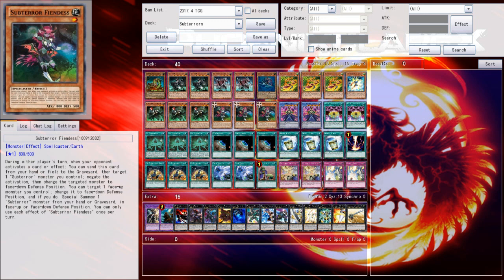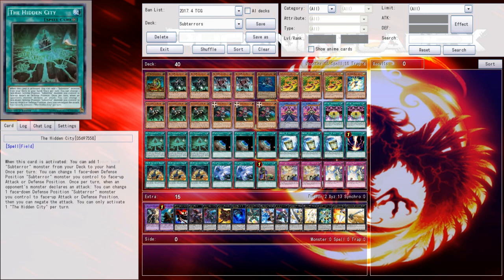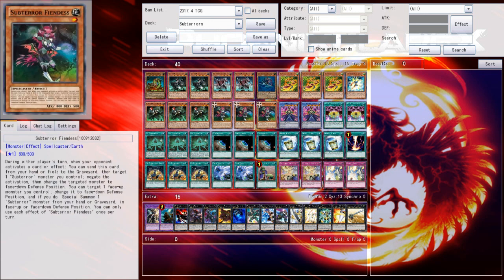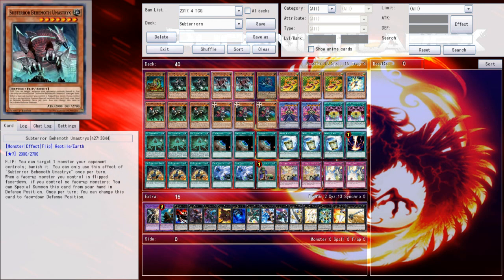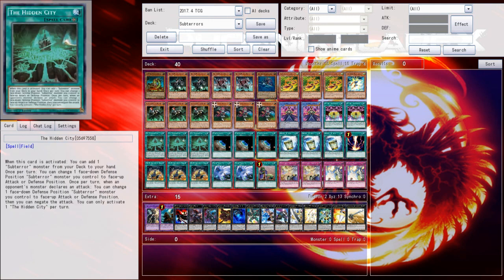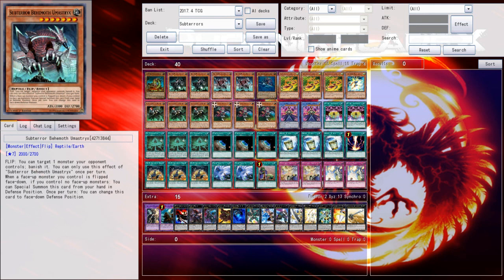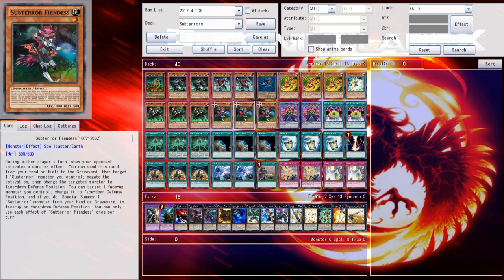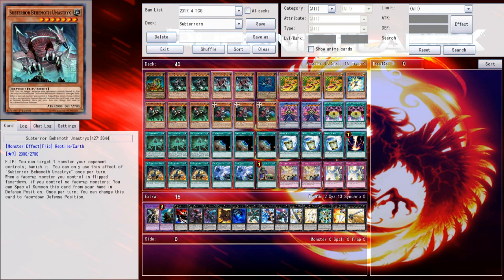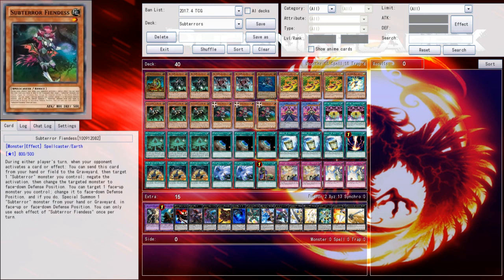Subterror Fiendis is a one-for-one target — it's a Level 1, normal-summonable monster that can be searched off Hidden City, which can flip itself face down. It can also flip itself face down and then summon Subterrors from your hand or Graveyard in face-down or face-up defense position. So you can normal summon it, flip it face down, summon any of your big behemoths out of your hand, then use Hidden City to flip it face up, apply its flip effect, and use its secondary effect to flip itself face down again — essentially letting you spam the board with your behemoths.